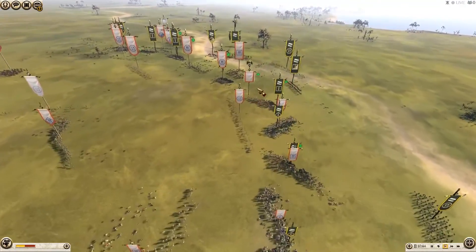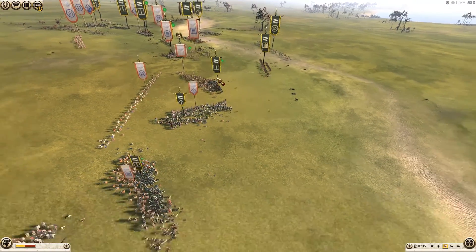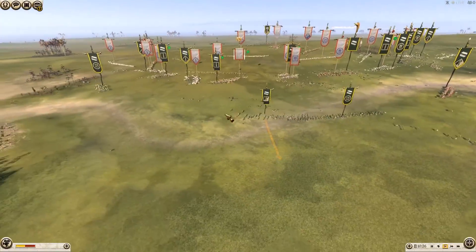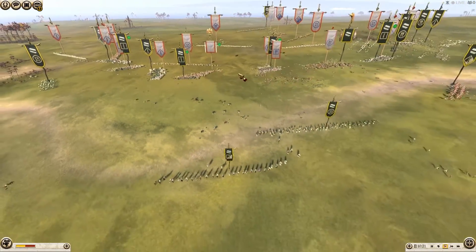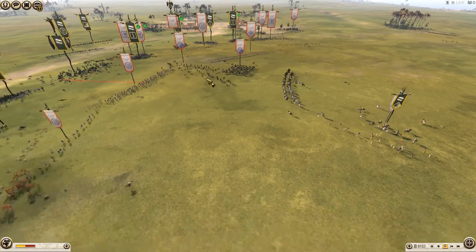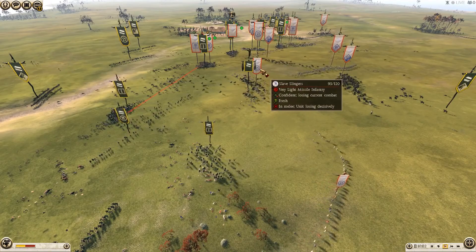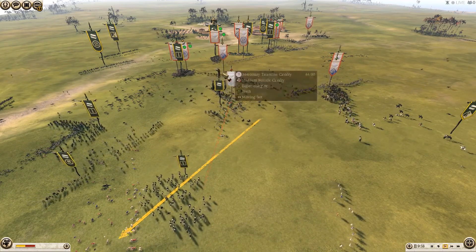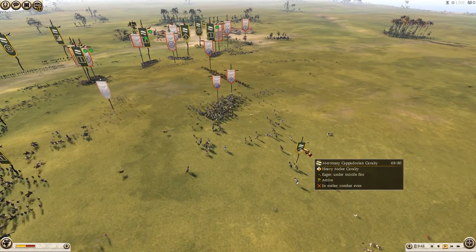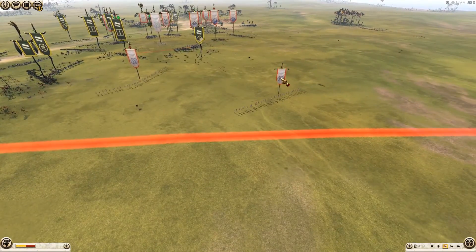My opponent still has a lot of units in reserve. In the center my Galatian legionnaires are holding up fairly well with shield wall activated, but they need help. His slave slingers are quietly picking off my noble horse — getting a lot of kills in a short time — and he's done an excellent job removing a very expensive unit. I finish off some slave slingers on one flank and push back his mercenary Tarantines, but I take a nasty javelin volley from the Illyrian marines.